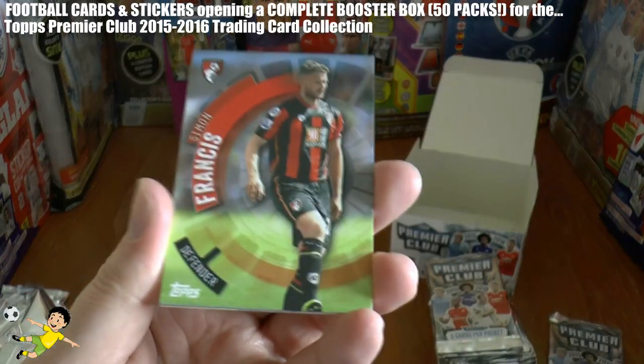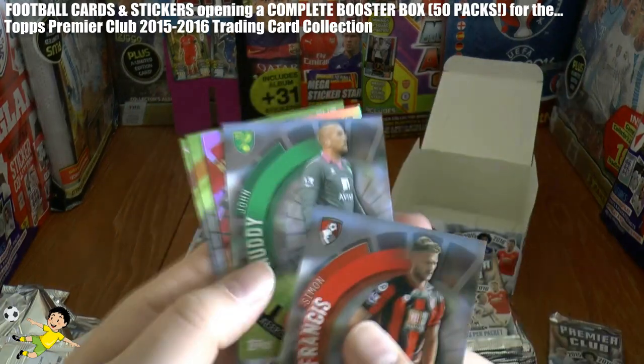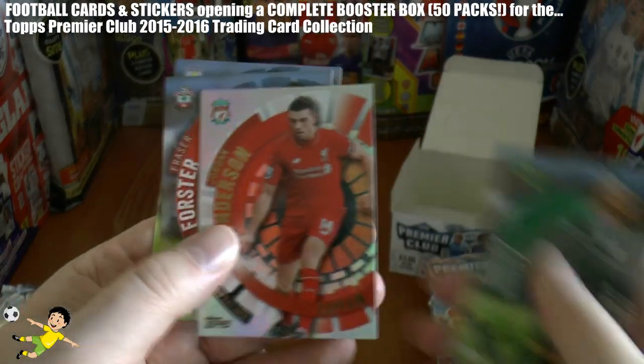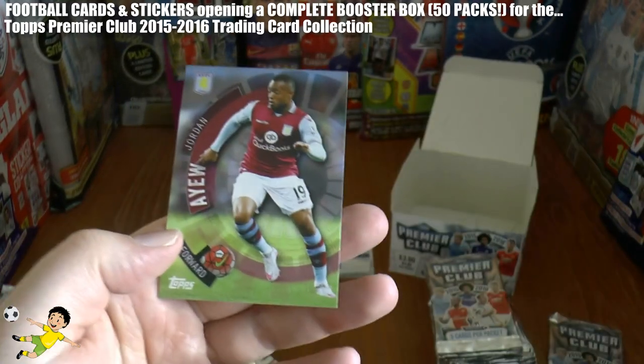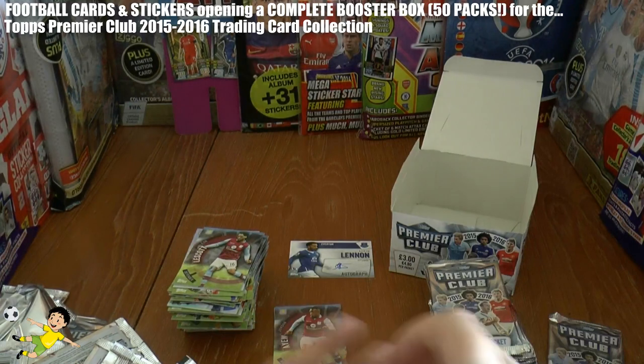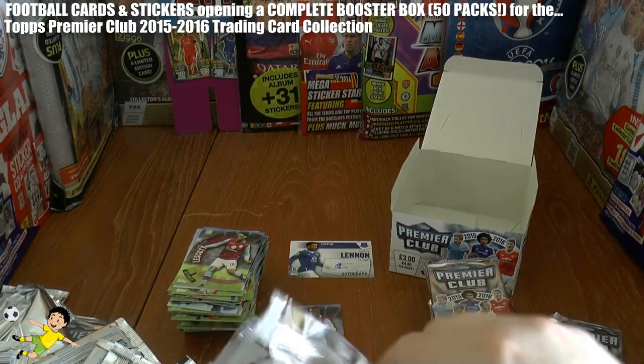We have Simon Francis, followed by John Ruddy, Jordan Henderson Captain of Liverpool, Fraser Forster, and Jordan Ayoub.